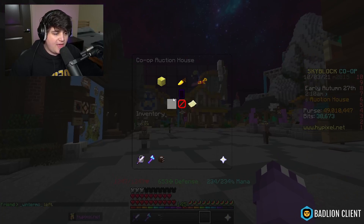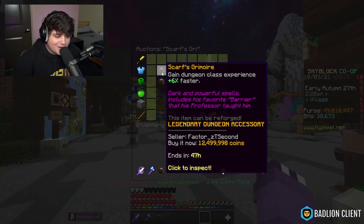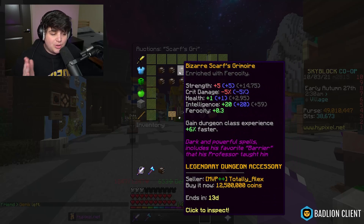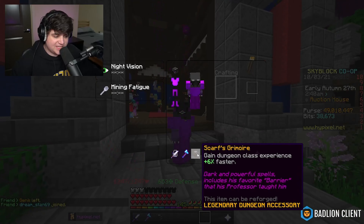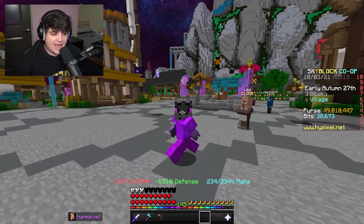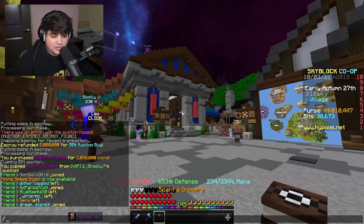Crafting those four Scarf's Theses gives you a Scarf's Grimoire. We spent just under 11.2 million coins to get it. Searching 'Scarf's Grimoire' on the AH sorted by lowest shows the current floor at 12.5 million coins. It's a popular item — it's a cheaper legendary dungeon accessory that a lot of people getting into dungeons will buy, and it also gets great stats from different reforges.